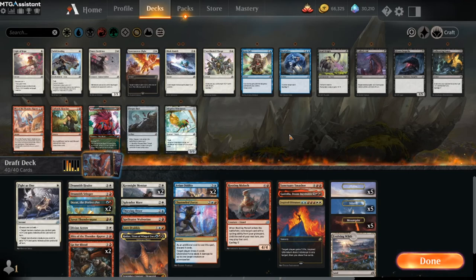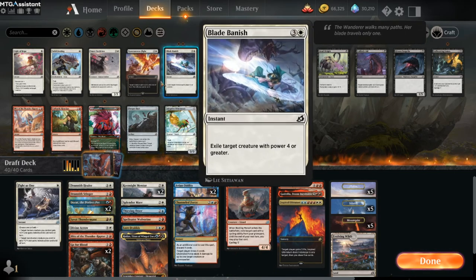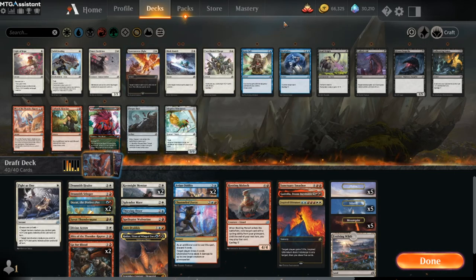I will look a little bit closer and adjust the lands here. I think we should have less blue. Thank you guys for watching and check out MTG Assistant - download link in the description. It is an extension we have made. It works with traditional and Premier drafts now, so go check it out. I'll see you in the next one.